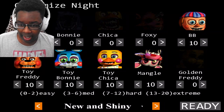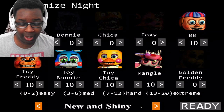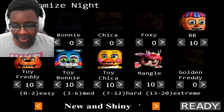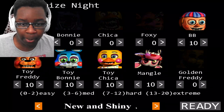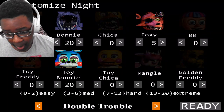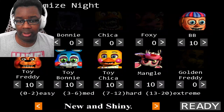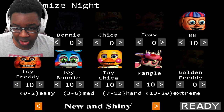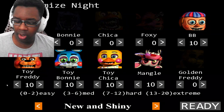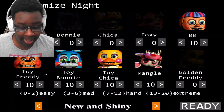I just wanted to go and continue these other presets because apparently you get a certain animatronic plushie when you beat each one. Plus I just want to try them. Now that we did 420, we're going to try New and Shiny, which is literally just like all of the toy animatronics at level 10.